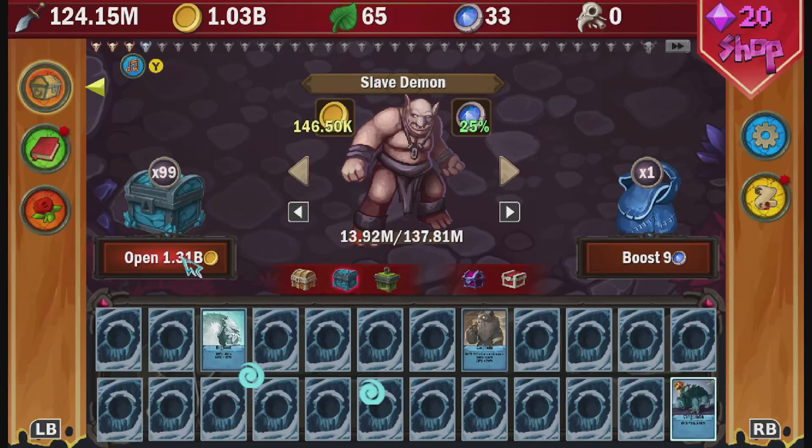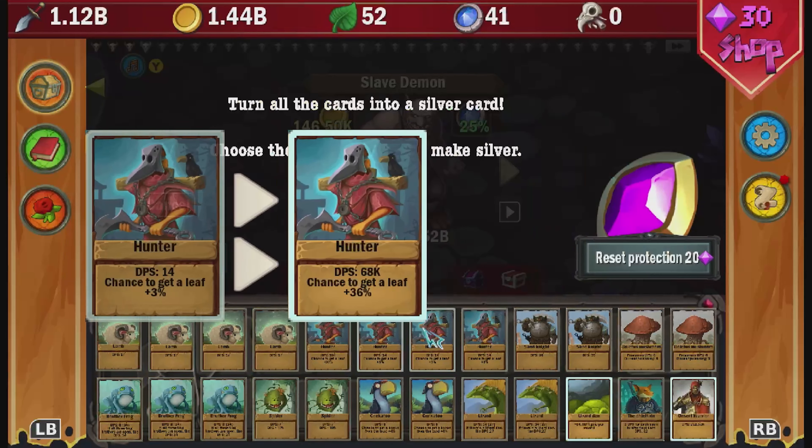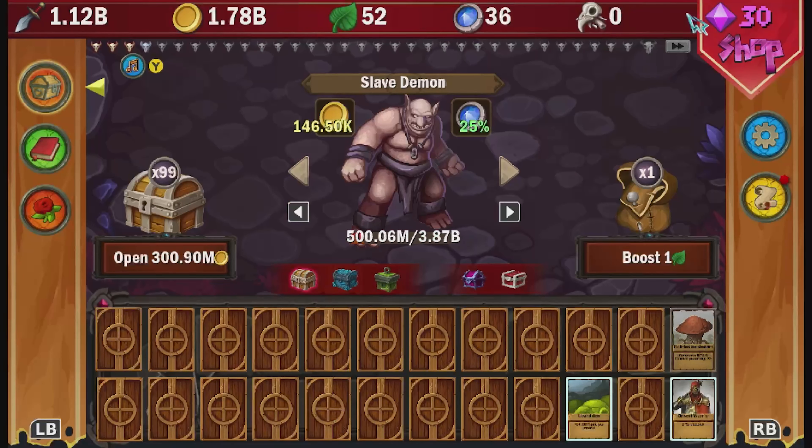For the poison achievements you can leave the guild and restart if you like, or see if you can progress with the game you're currently in. I managed to complete the first deck again so I upgraded the mushroom with silver, and that should be enough to net you both poison one and poison two achievements for a combined total of 300 gamer score.